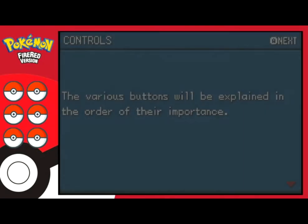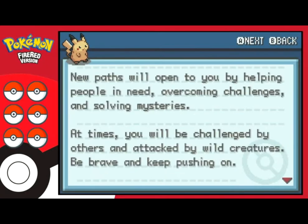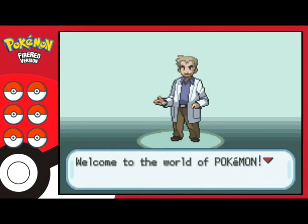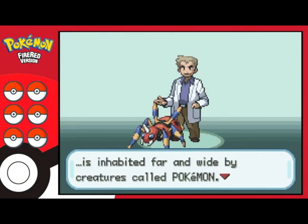And so we start the game. The controls — we all know them. The introduction begins with Oak: 'Hello there, glad to meet you. Welcome to the world of Pokemon. My name's Oak, affectionately referred to as the Pokemon Professor. This world is inhabited far and wide by creatures called Pokemon.' There's some narration here that I don't think was originally there.